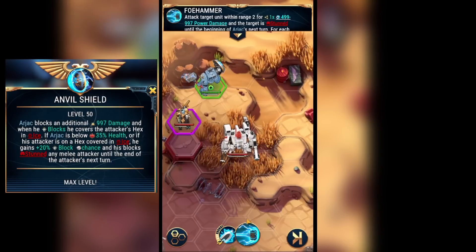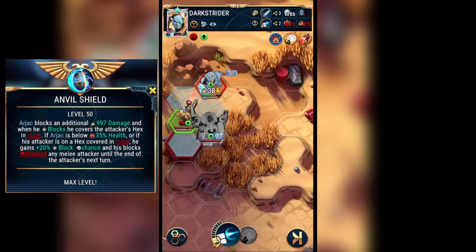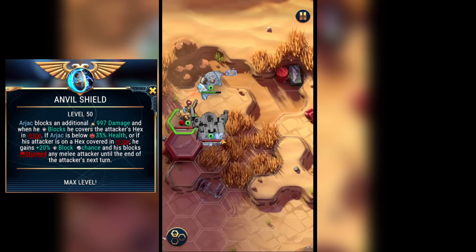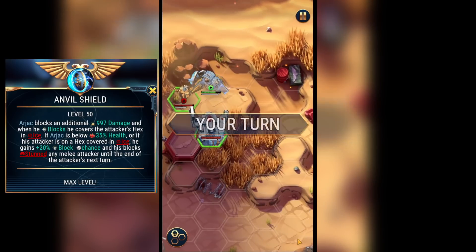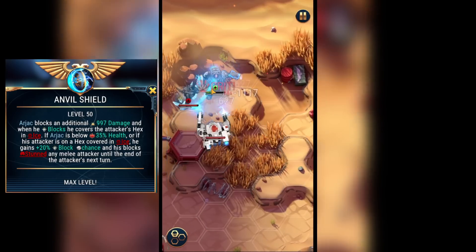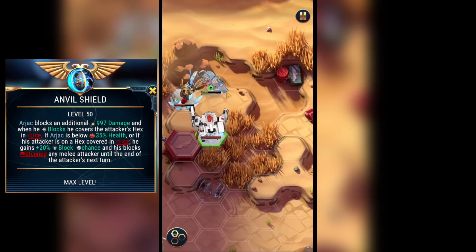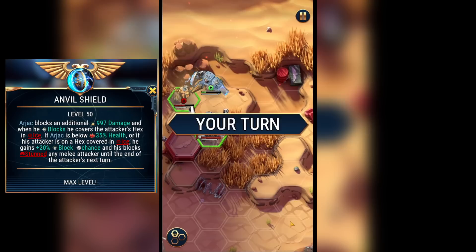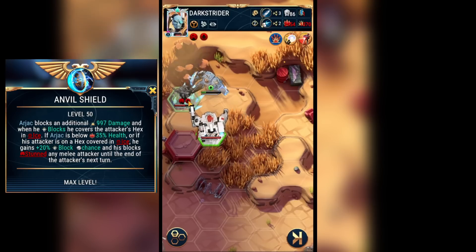In this next round of battle, Dark Strider is back with a friend, Ravass. What I'm trying to demonstrate here is the effect of having a block on both melee and ranged attackers. You can see that Ravass' attack was blocked, and there is a faint echo of ice on the character's hex. The rest of this battle is a demonstration of how that ice effect applies whenever a block is achieved. Now that Arjak is below 35% health, you'll see something else being applied to melee attackers. Keep your eye on Dark Strider here as he attacks Arjak — his square was previously empty, and having had an attack blocked, he's now covered in ice and stunned.